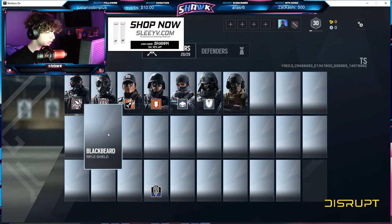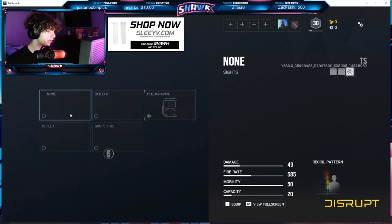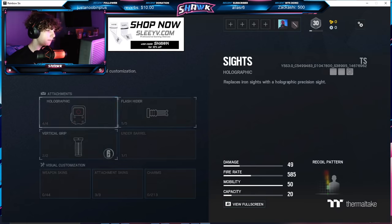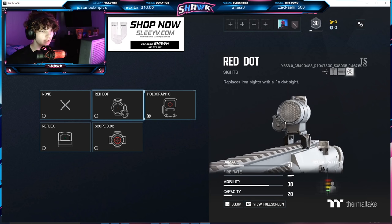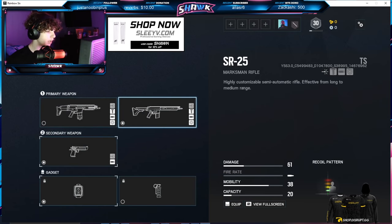Blackbeard — checking his assault rifle first, he's got the 1.5x and no ACOG. For the DMR he has the 3.0x scope and also the red dot — this red dot is really clean, I really like it. That is all the changes for Blackbeard.